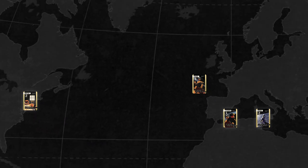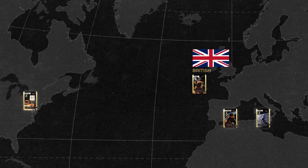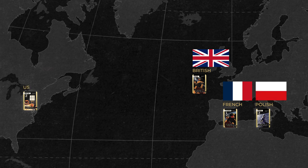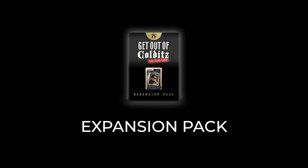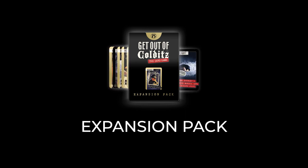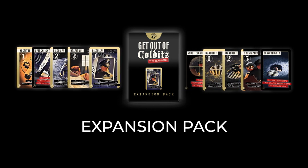Playing in teams: the Get Out of Colditz game is great played in teams too. You can decide how many home runs constitute an outright winner. With 4 or more players you can form national teams — for instance British, French, Polish, US etc. — whereby you can also add to your partner's escape chain to help your team win and protect your team from other teams' action cards. The separately available expansion pack will also add more possibilities. By using the 56-card expansion pack you can add all new escape attempt cards and more escape attempt opportunities to your single or multiplayer games.